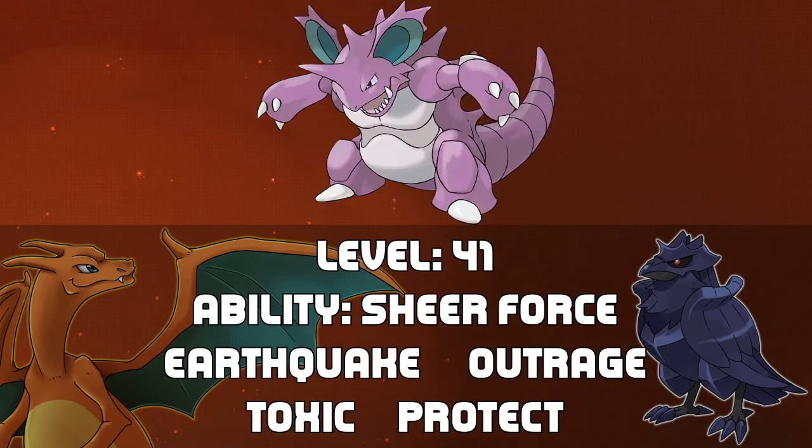Make way for the King — Nidoking at level 41. Much like chess, the King is the final piece standing in your way to victory. Nidoking has Earthquake, Outrage, Toxic, and Protect. This thing is a powerful force, although hopefully you won't have to get to this point in the battle, so that way the Queen can take you out or maybe one of the other Pokemon — but who knows, you might have a strategy.